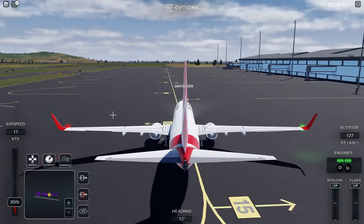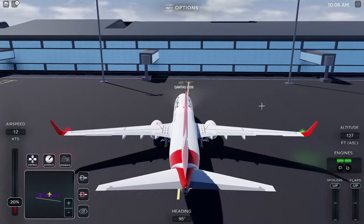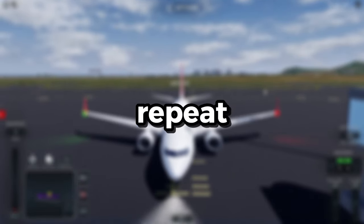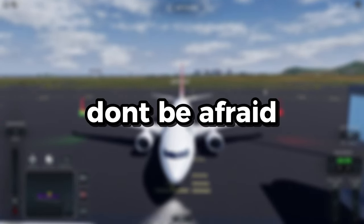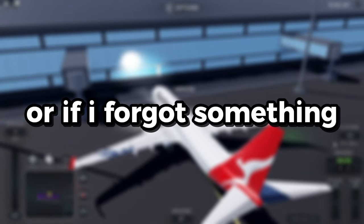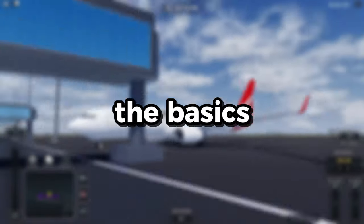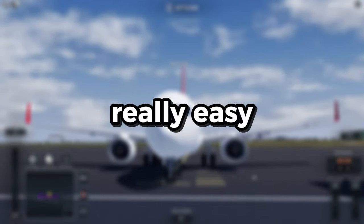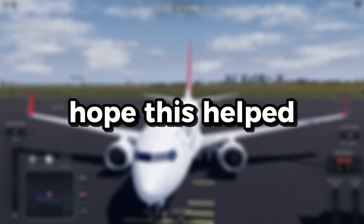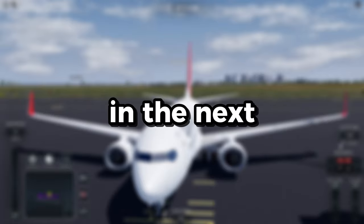Taxi to your gate via whatever routing they give you — for example, Alpha 1, Tango, Delta, Juliet, then your gate. Read it back if they want you to. That's the flight done — then you repeat everything. Don't be afraid to ask questions as a beginner. This covers just the basics; you'll learn as you go and won't even need the list after your first flight or two.